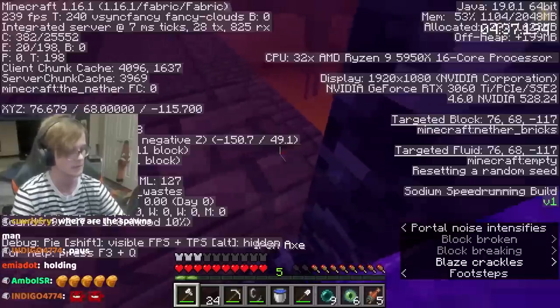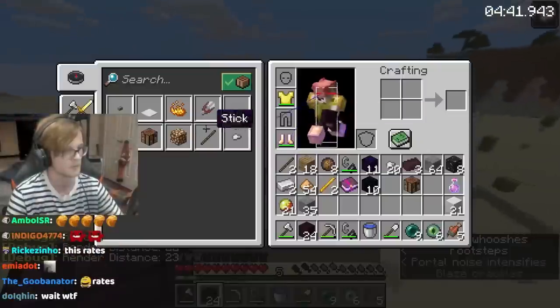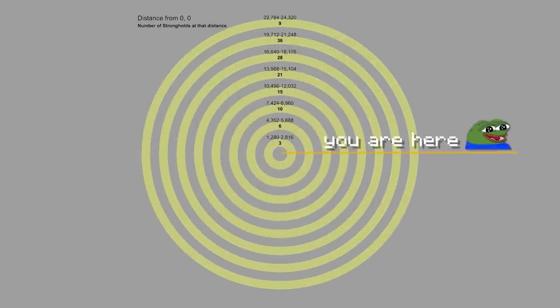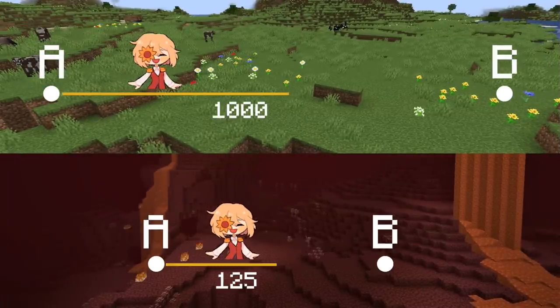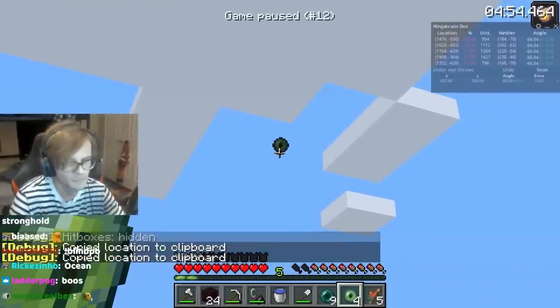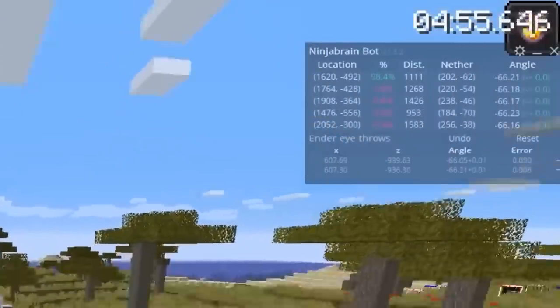Now he's built a new portal from the obsidian he had from the bastion and piglins. His final goal is to reach a stronghold, which contains the end portal he needs to meet the dragon. Strongholds generate far from the player's spawn point, so he's built a portal far away from his spawn. The way nether travel works is that 1 block in the nether is equivalent to 8 blocks travelled in the overworld. Since we're speedrunning, any method to travel 8 times faster is probably worth abusing. The chance of being anywhere near a stronghold is rare, and this run is no different — the stronghold is 1,111 blocks away.